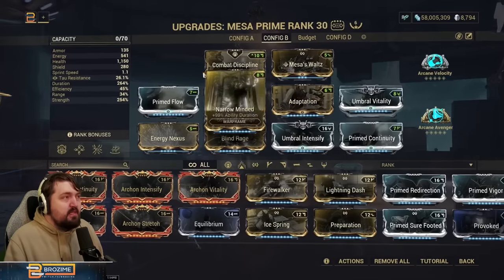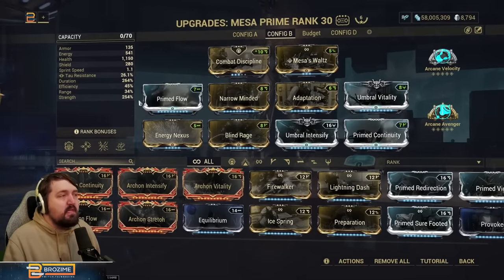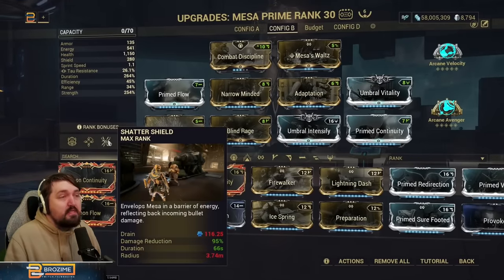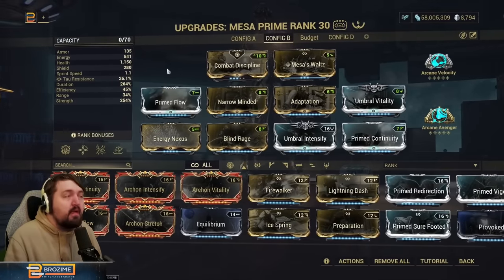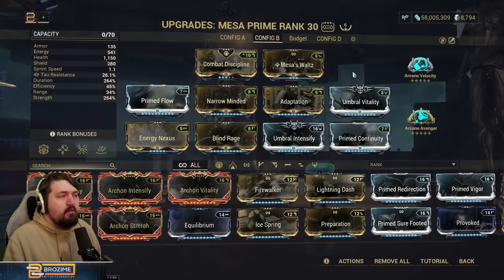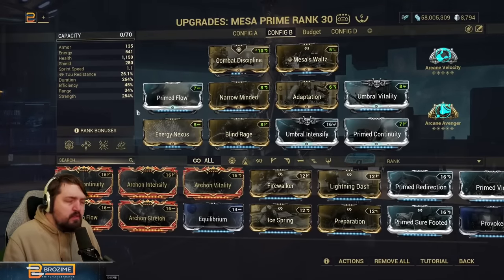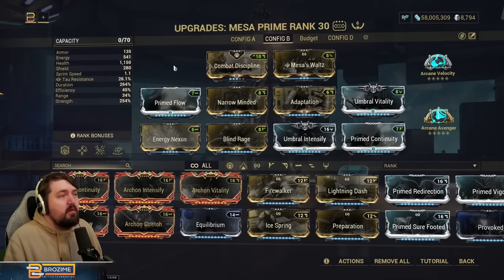We are also exceedingly tough with Adaptation still included alongside Umbral Vitality — we have over a thousand base health. Anything below roughly level 2000 is really not going to be much of a threat unless it's an Eximus ability or an explosion that will ignore Shatter Shield's additional 95% damage reduction. But 95% damage reduction plus 90% damage reduction plus shield gating plus over a thousand health makes it pretty much impossible to stop us in normal content.